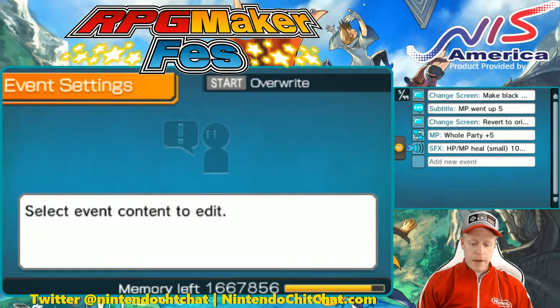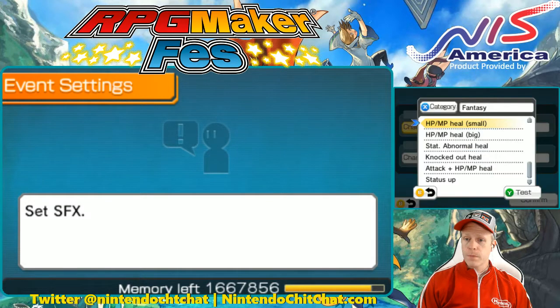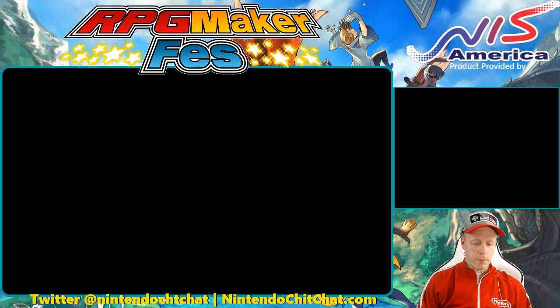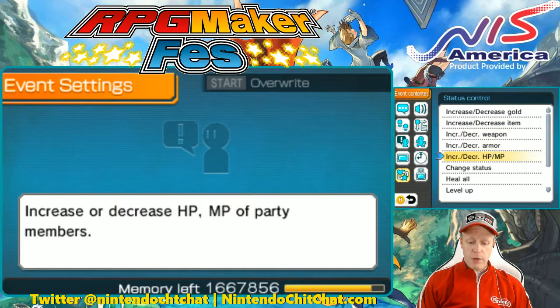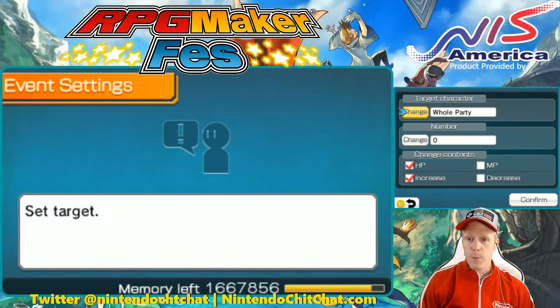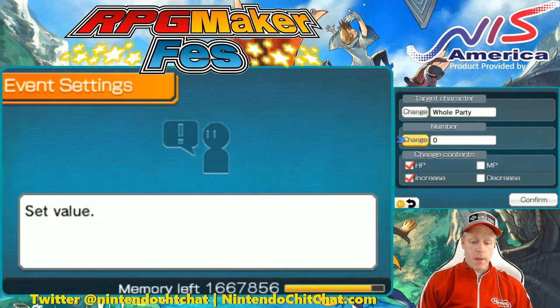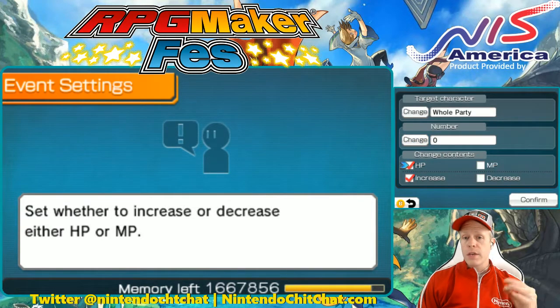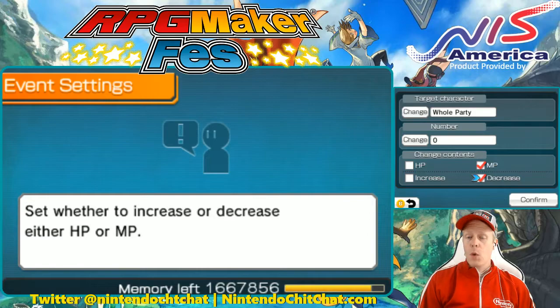We have the sound effect — I chose the HP MP heal sound, which is a good effect for this scenario. In the status control, go down to increase/decrease HP MP and you can do it however you want. If you want something to damage the party or help them, you can choose who it may affect — the whole party or just individual characters. You can change the number, increase HP, decrease HP for something like fire burning you, increase magic by clicking MP, or decrease magic. All kinds of scenarios where you can create things in your world that help or hurt.